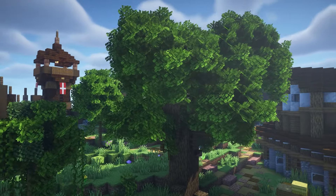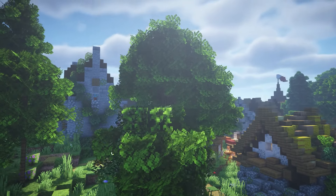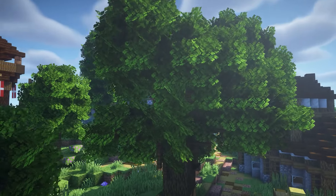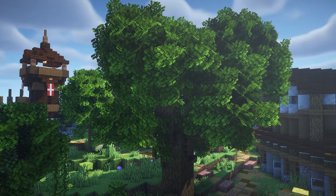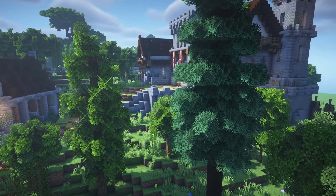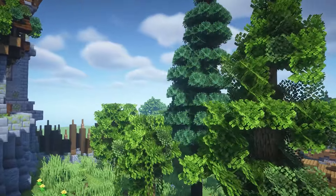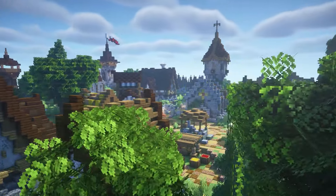This next Minecraft resource pack is called Bushier Leaves and it changes the leaves. This has to be one of my favourite leaf texture packs because look how good these look — they're so bushy and have that realistic look about them. This pack also works with modded leaves as well, so I really recommend it if you want a bit more depth in your trees.